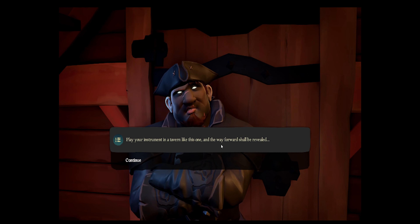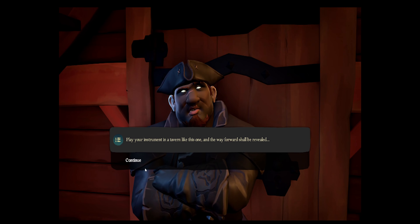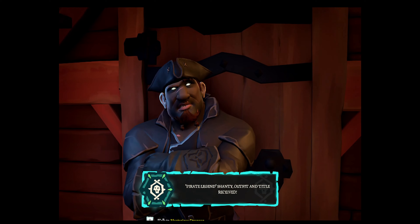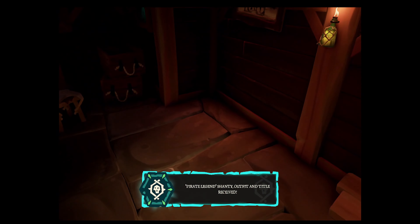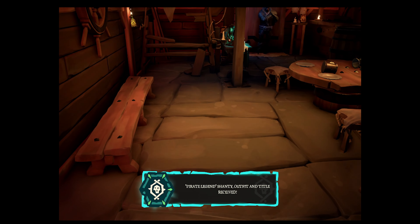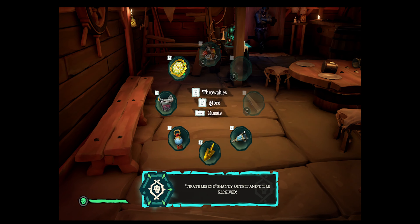He says: 'Play your instrument in any tavern like this one and the reward shall be revealed.' All right, we're going over here — we just became a Pirate Legend. Now we're going to summon Athena's Fortune's Hideout, commonly known as Athena's Hideout.